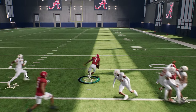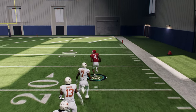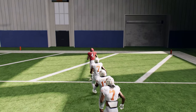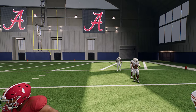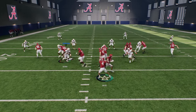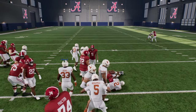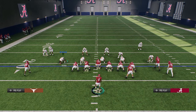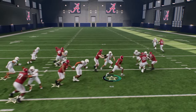Treating it almost like a power run makes it super fun. The way you want to execute this: don't hold turbo until you've made your cut. Use the left joystick to make your read, and then once you make your read, explode through the hole by holding the turbo button.